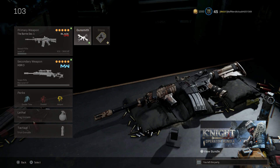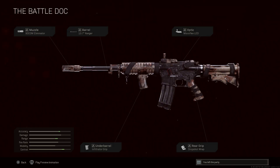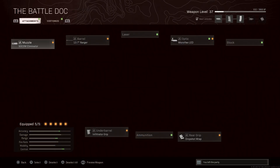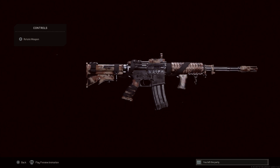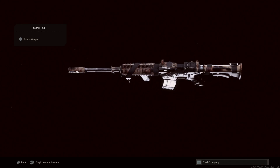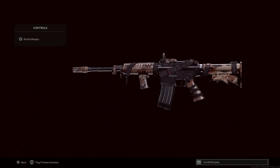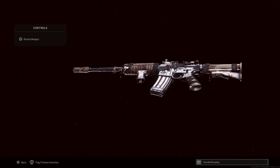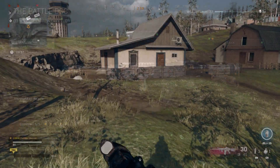Let's double-check the attachments on the blueprint: SOCOM Eliminator, 13.7 Ranger, Micro LED, Drop Shot Wrap, and Infiltrator Grip — we got it right. Looking at the weapon itself, the strap reads 'US Medic,' which is a cool touch. There's desert camouflage on the buttstock, handguard, muzzle device, front grip, pistol grip, and the Micro LED red dot. There's also what looks like black electrical tape on the bottom of the magazine.